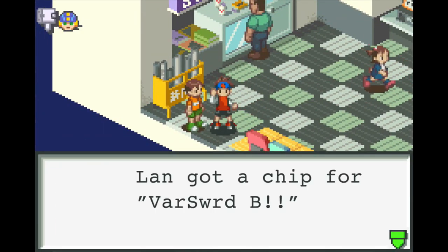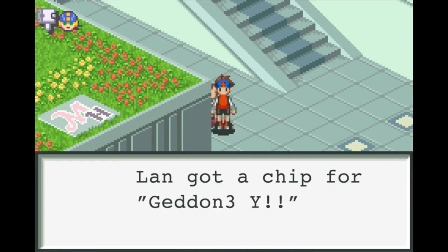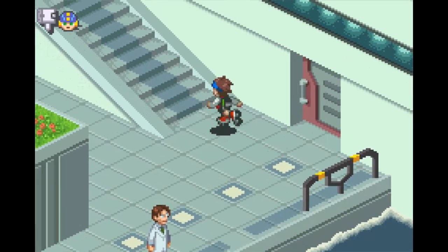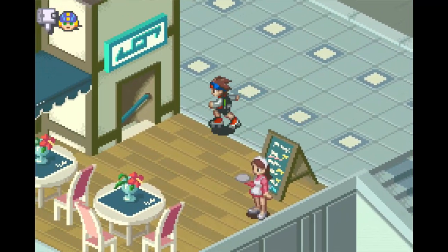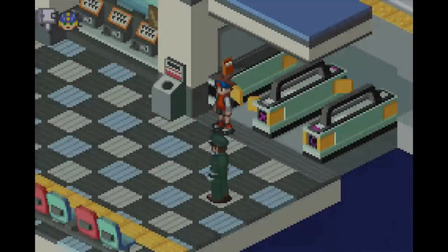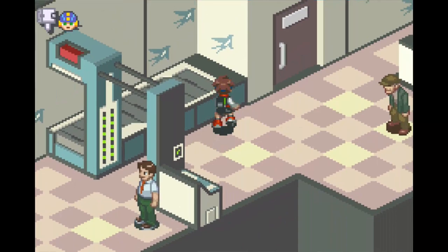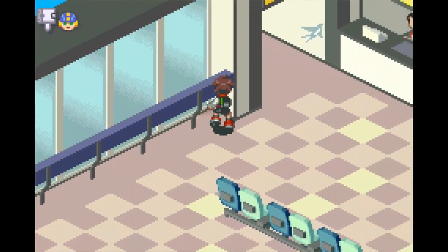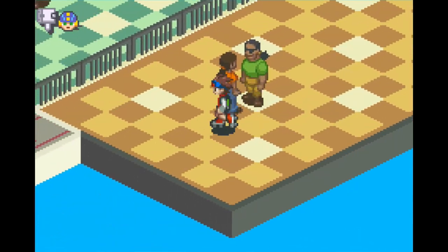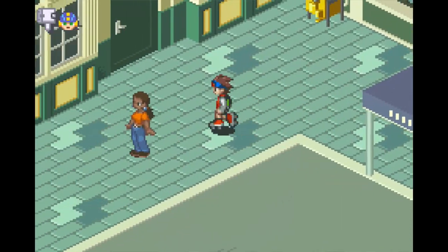We talk to this kid, get the Variable Sword B, and basically what we're doing throughout this glitch is getting as many chips as possible and then going to fight the end boss. The most important thing to perform this glitch is just not to save — that's really it. The last place you saved is where you'll start. In my case it was the start of the chip trading quest, so I'm right in front of that kid after I defeat the final boss.